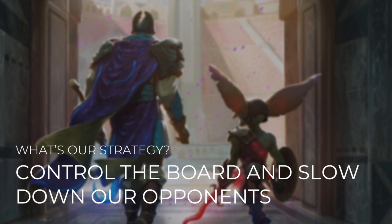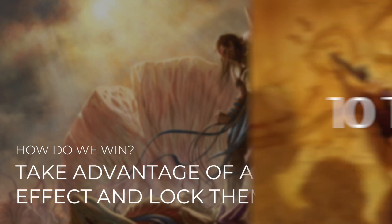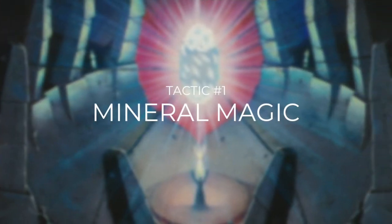So what's our strategy for this deck? We want to control the board and slow down our opponents. Azorius commanders tend to focus on control and Lavinia is no different. We're going to be playing the long game, so we need to make sure that we can stay alive long enough to set ourselves up to win. We're going to take advantage of her one-sided effect and lock our opponents out. As with all Commander's Quarters decks, I'm going to break this deck down into 10 different tactics that show you how the deck works and how you're going to win with it.